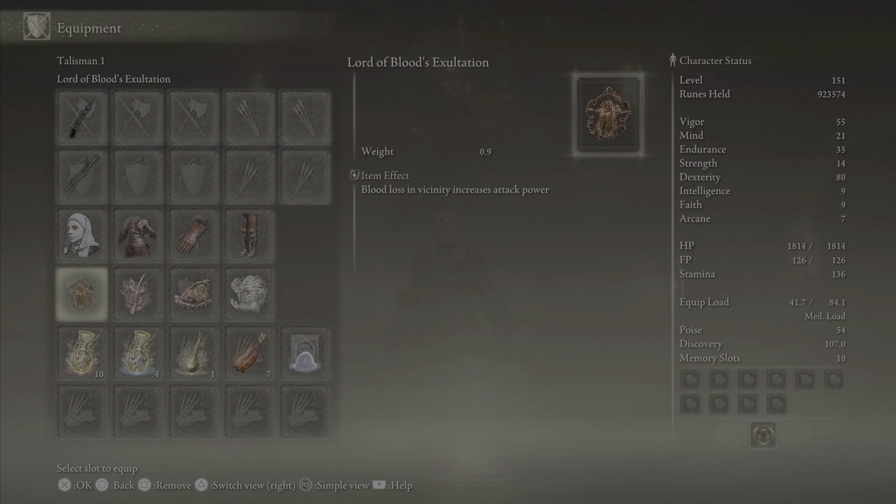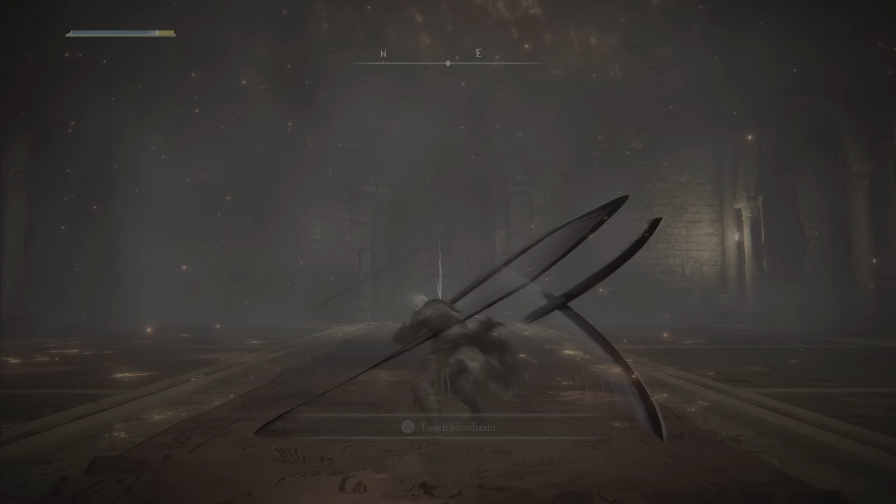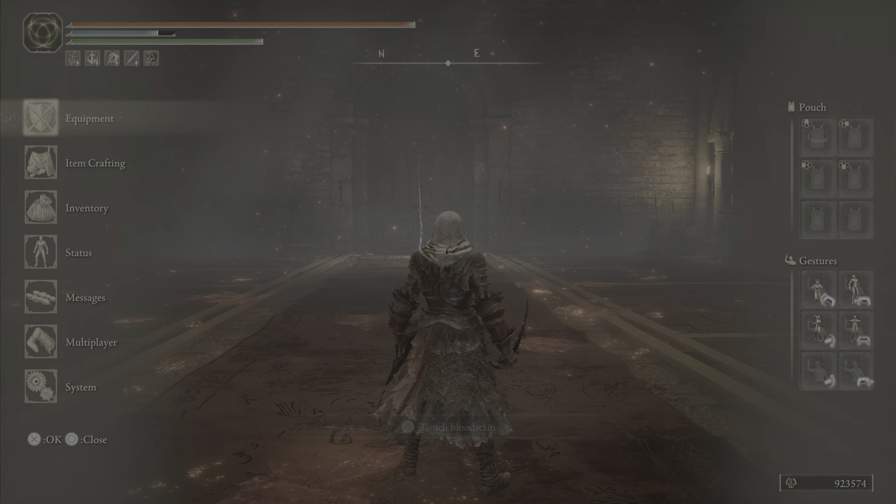For talismans, we are using Lord of Blood's Exaltation, Rotten Winged Sword Insignia, Shard of Alexander, and Godfrey Icon. Here's the difference between PvE and PvP: when playing PvE, I'd go with Godfrey Icon because it enhances charged spell skills' damage by 15%. But in PvP, you're not really going to be able to fully charge anything — people will just run away from you.